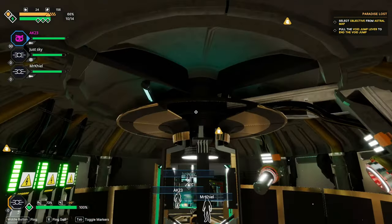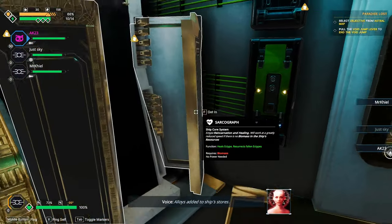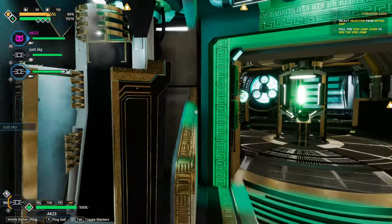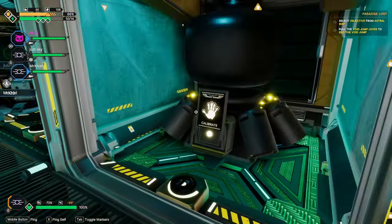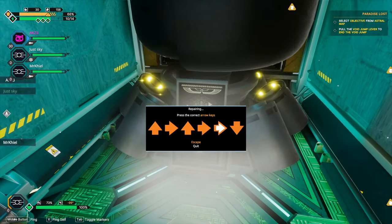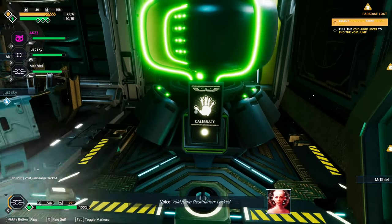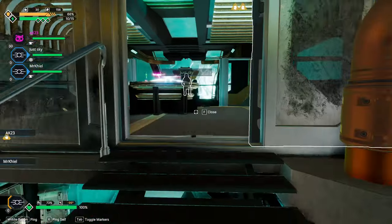We have two minor and one major hole breach, which means we need a repair plant to get rid of the major breach. Let's get out of war first and set a destination. Void jump destination locked. Everyone please sit down. Oh shit, sorry.